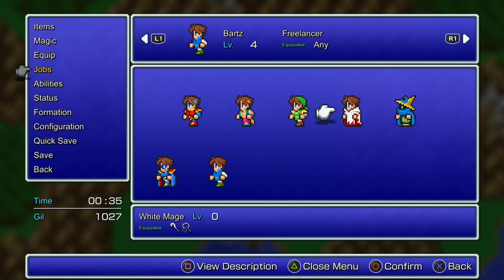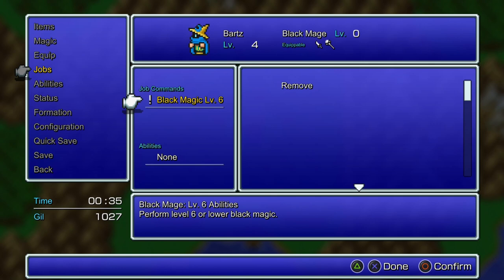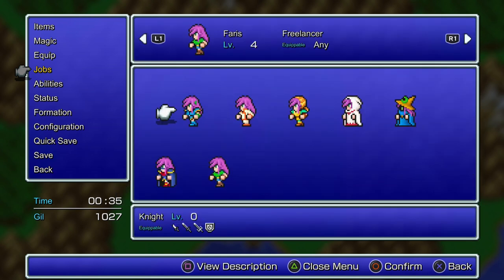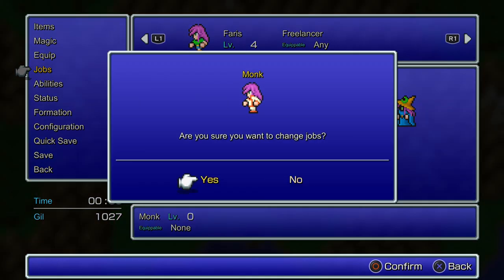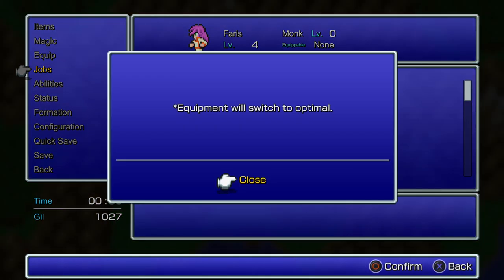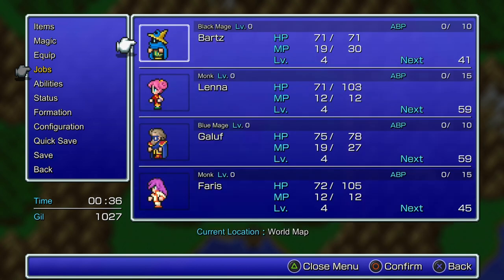That adds to the replayability — you could play through the game a few times with different builds. People have come up with ridiculous strategies to beat the game with four Blue Mages, or three Dancers and a Summoner. Every single party is viable in some way. It's just figuring out the right tools. I immediately want to go back and do all Blue Mages just to have some fun. I'm really curious to see how it changes the difficulty curve.